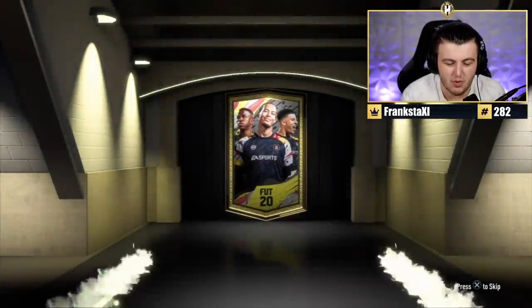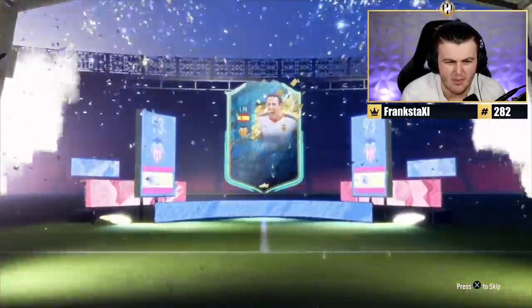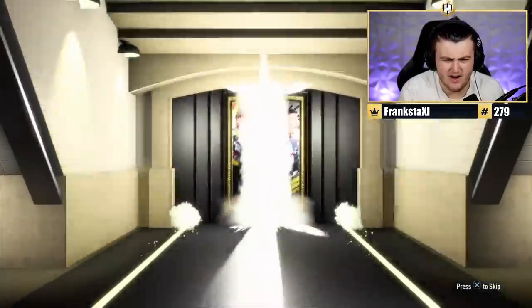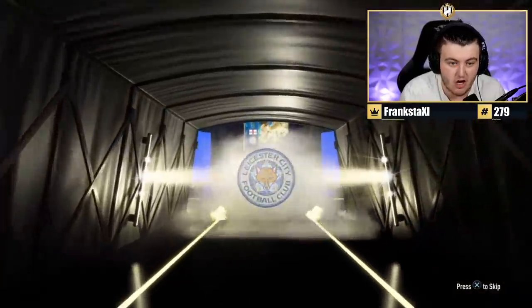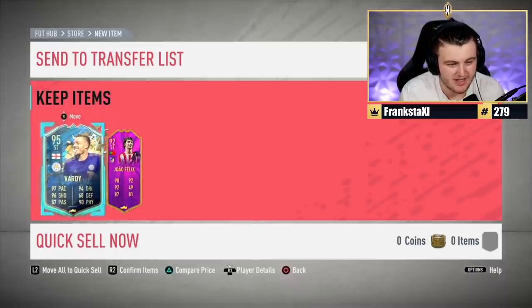Briggsie's pack - he's got the Bulgarian flag. I get those mixed up with Hungary all the time, but I think it's Bulgaria. It's going to be a Team of the Season - it's an English striker: Jamie Vardy, 95. Good start. What else? João Felix - that's not bad at all, that's actually really good. Next one - Van Dijk on the pack! Argentinian center mid, 94. What else? 93 Lala - not bad at all. Thank you very much, EA.